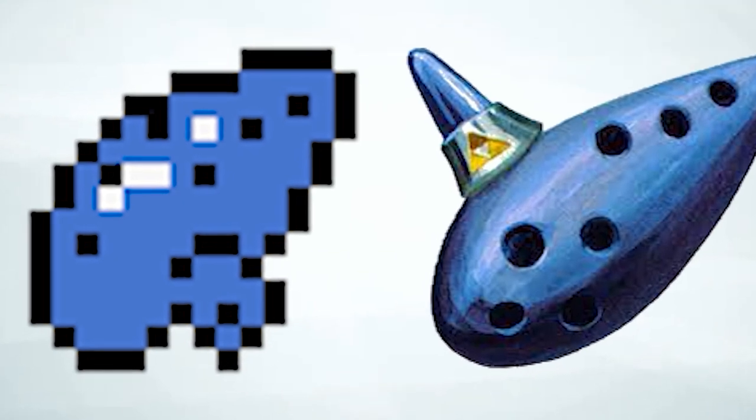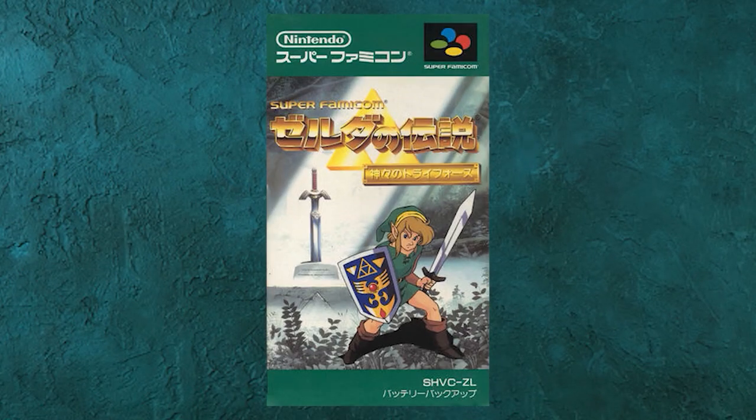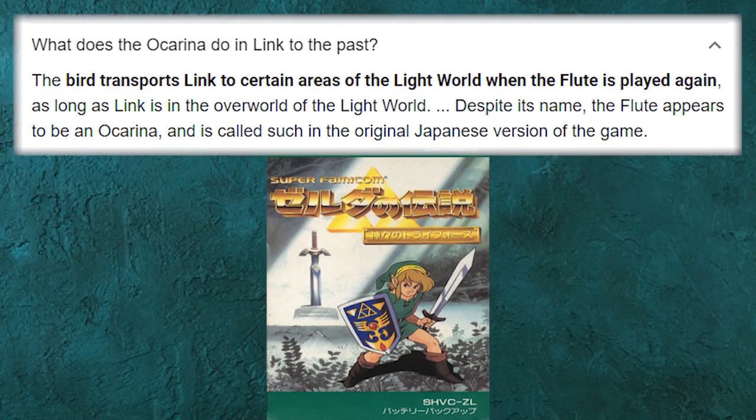It also kind of makes an appearance in A Link to the Past. But have you ever noticed that the flute looks a whole lot like an ocarina? Well, in the Japanese version it's called an ocarina, so most likely it was just a translation error.